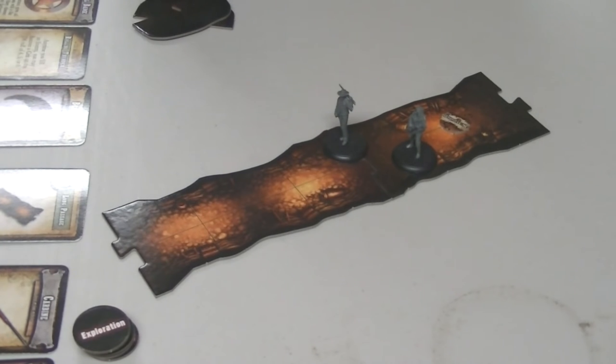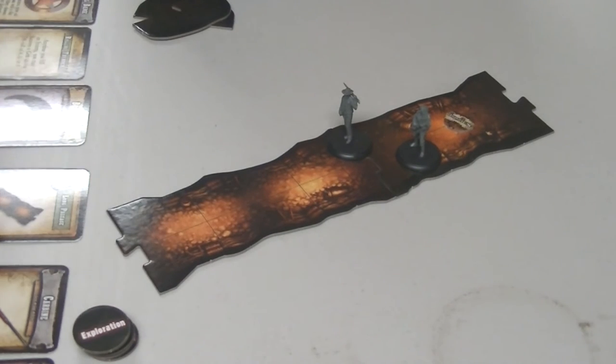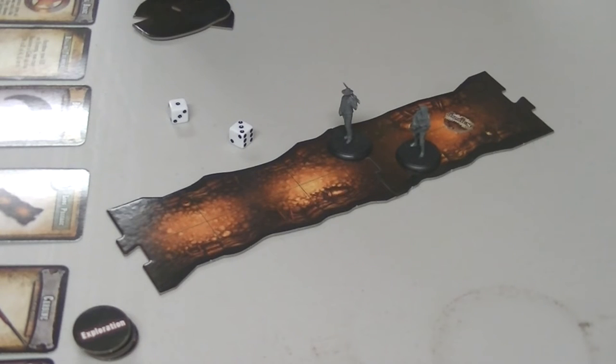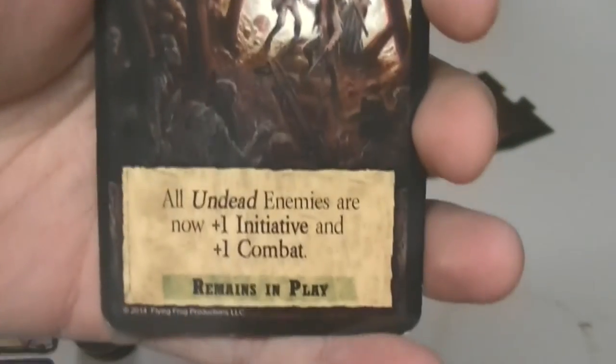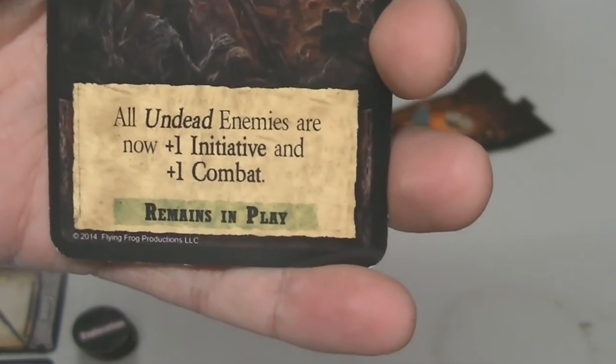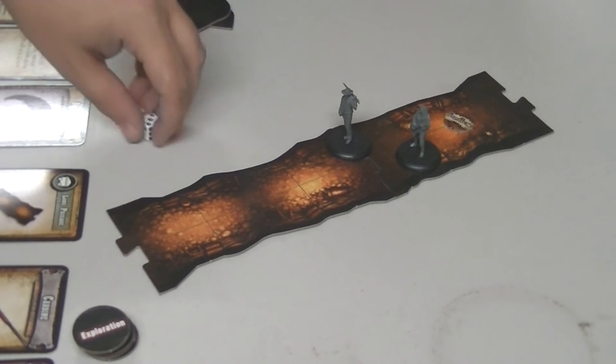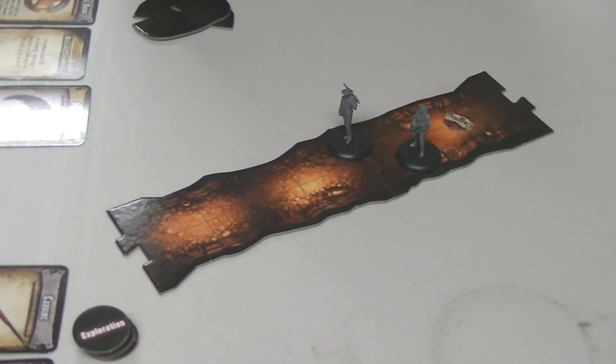Had to take a little break, but we're back. Last thing we did — Scowls opened up the long passage, so we roll for darkness again. Eight plus — four. Uh-oh, darkness card: Chill of the Grave. All undead enemies are now plus-one initiative and plus-one combat, remains in play. So I have to remember that. If we fight any undead they're faster and stronger. We haven't found any undead yet, but of course they're in there.